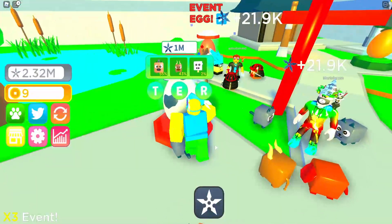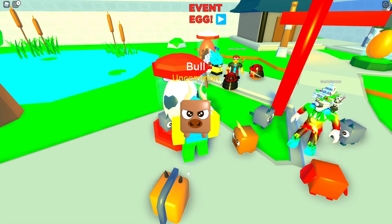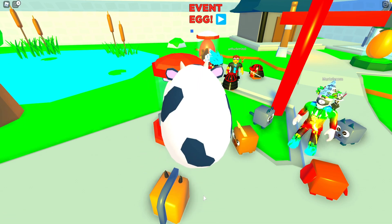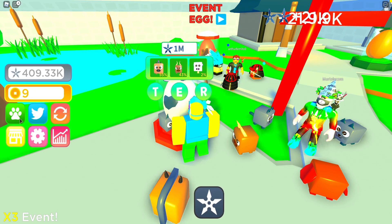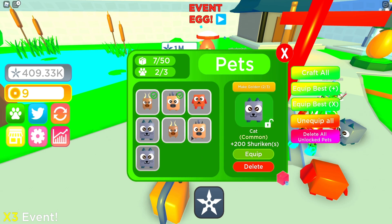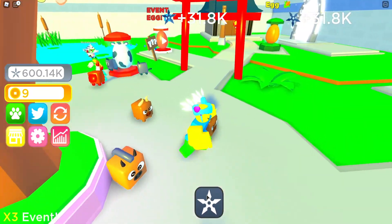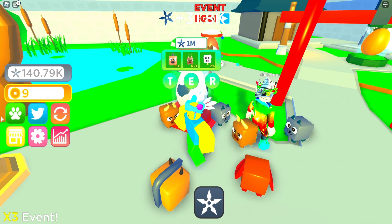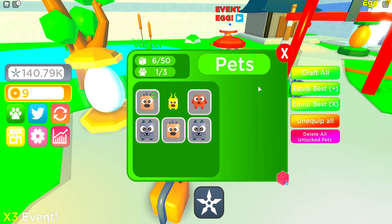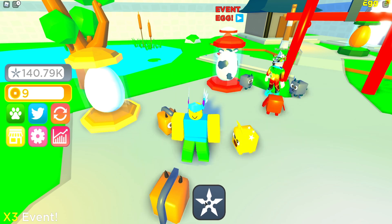Let's try to get a pet and maybe get a shiny to make a really good one. We got another bull — let's try one more. We have two of each now, so let's equip one more to grind faster. We got 1 million again — let's see if we can make a shiny. We got another bull, so now we can make a shiny — it's going to be 10,000. That's way better!